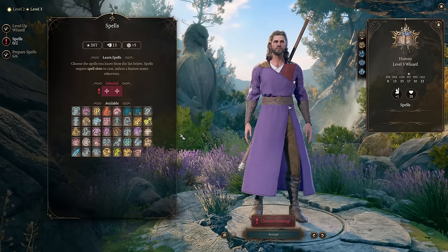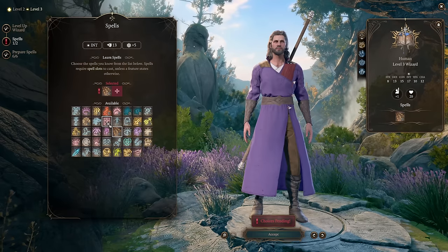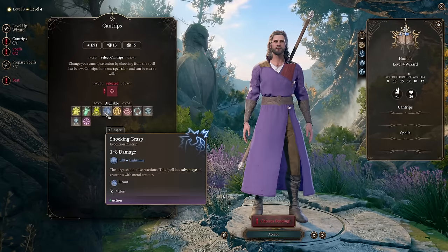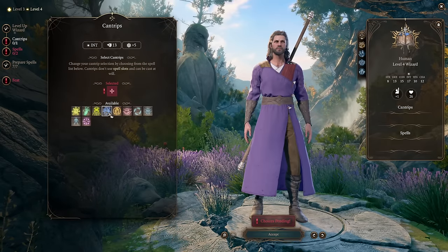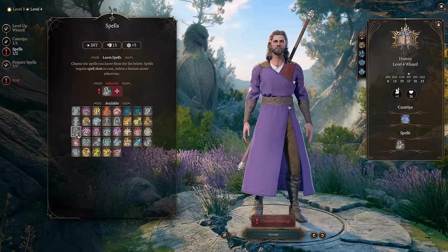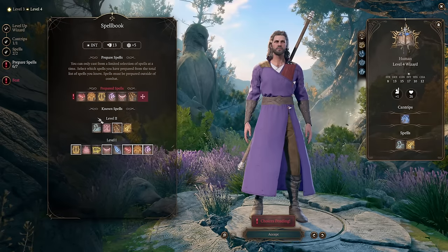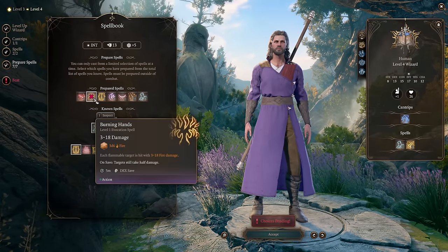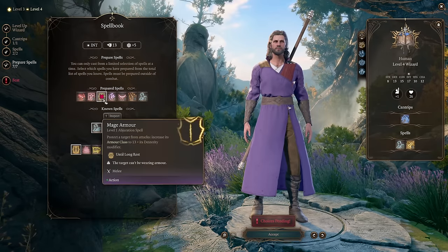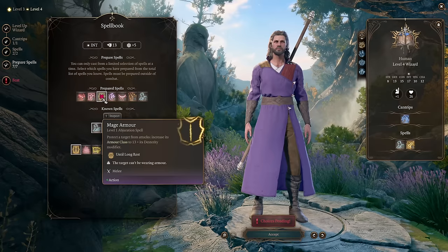Level 3: access to level 2 spells — pick Scorching Ray and Hold Person. Level 4: gain one more cantrip — take Shocking Grasp as a melee cantrip for when you're out of spell slots. For known spells, take Misty Step and Magic Weapon for support. Prepare Misty Step and Hold Person. Level 5 and 6: going forward, swap out Burning Hands and Mage Armor for more useful spells — Magic Weapon is your new support option. Take the Ability Improvement feat to round up Intelligence and Constitution.